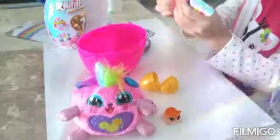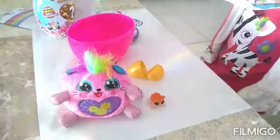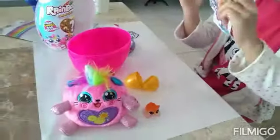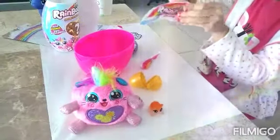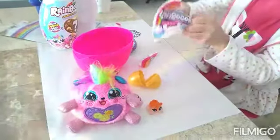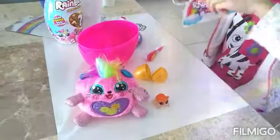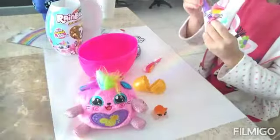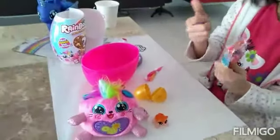Now I'm going to open the Rainbow BooBoo Slime. Slime again! Oh no, Mom — she's going to make a little mess again. There's purple and pink slime inside. It's okay, you can just pull it out. It's just like foam.